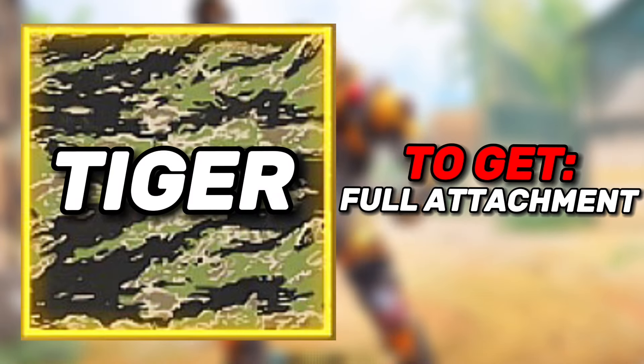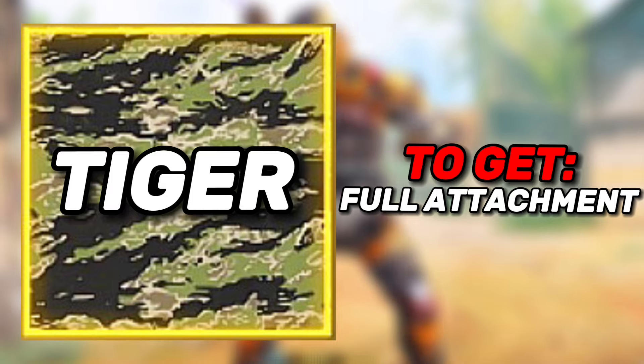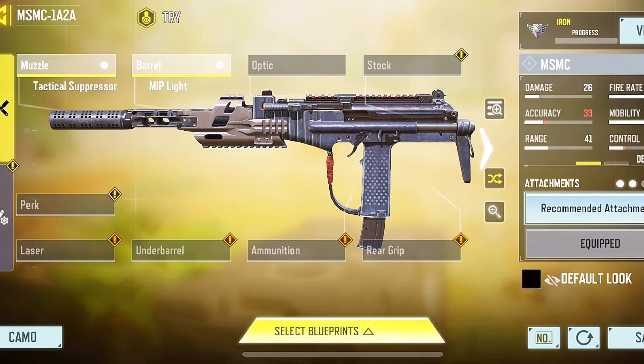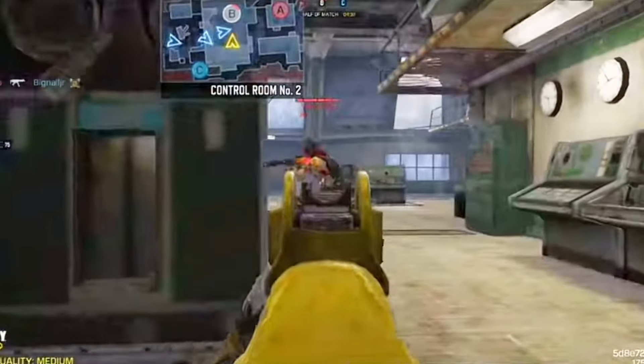Next camo is the tiger camo, which requires you to kill enemies with full attachments, making it one of the easiest to unlock since all you need to do is add attachments to your gun. You can easily find good attachments on Google from COD Mobile pro players.